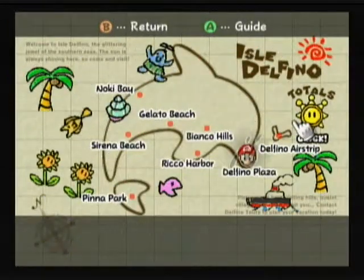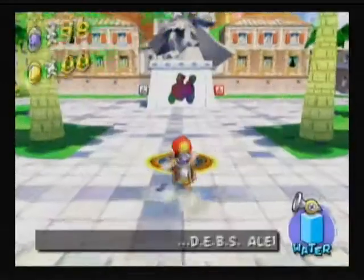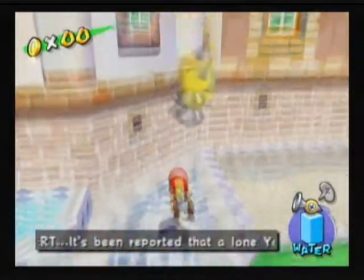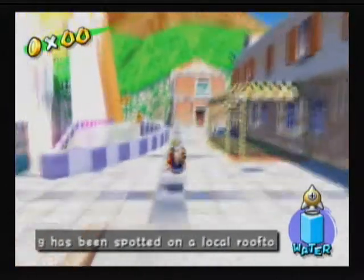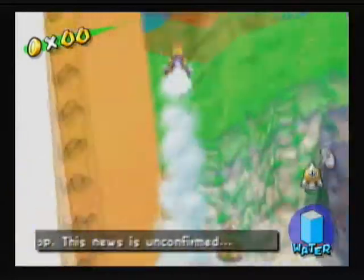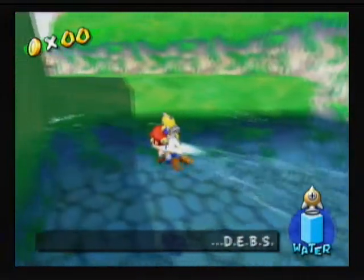Hello everybody, welcome back to Let's Play Super Mario Sunshine. Just checking the total screen — we have 70 shine sprites, 9 in Delfino Plaza. So let us continue on; we are moving onward to Pianta Village, the last area of this game. We're about finished, but there are still a couple more things I gotta do after — like getting all the coins in each stage.